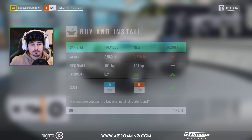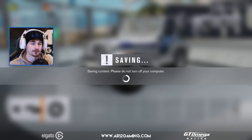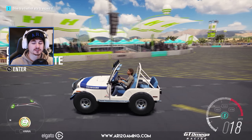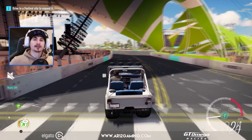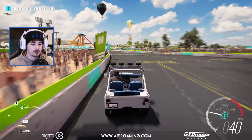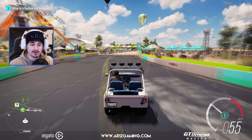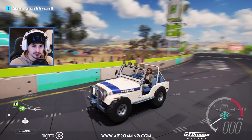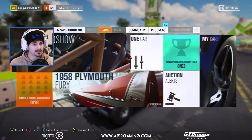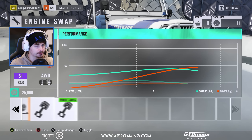In Forza Horizon 3 we can drive this thing around just like normal, but it does have 151 horsepower which isn't ideal. You know how when you upscale the size of tires your car becomes really slow? Well, it turns out Forza Horizon 3 is very accurate and it does that in the game. This thing looks pretty cool but we need some more power — and it's not lifted up enough.